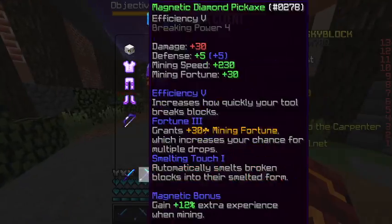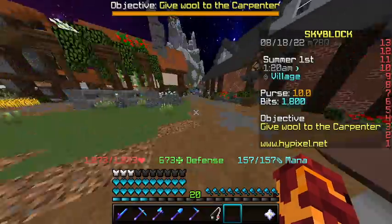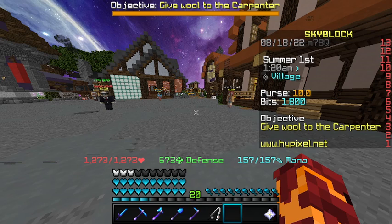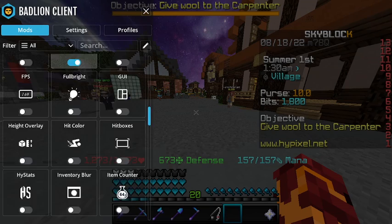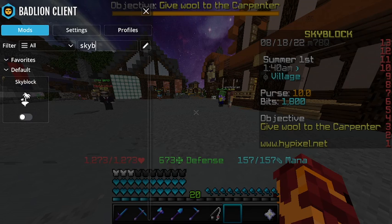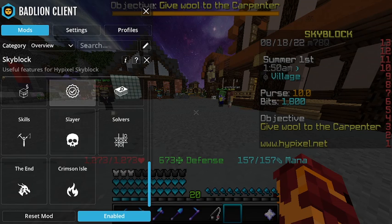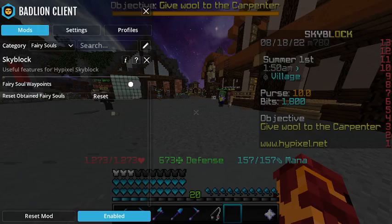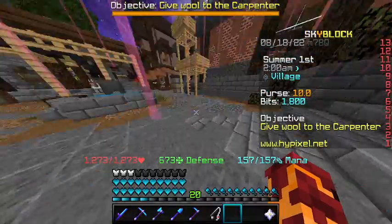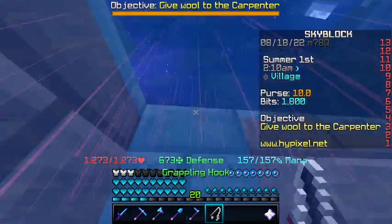Another way to get powerful is to find fairy souls, but it's really hard. My recommendation is Timedeo's video, or you can get Badlion Client and hit Shift, go into Search, look up Skyblock, click on it, go down and you'll see Fairy Souls. Click on that, turn it on, and the colors will show you where every fairy soul is. This works for Hub and Christmas Island — I've already collected these fairy souls, but that's another great way.